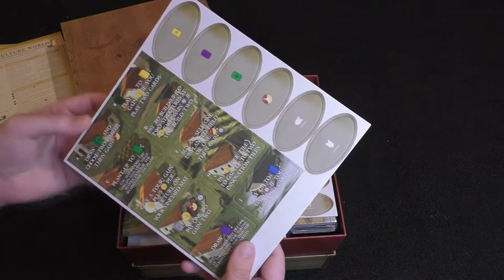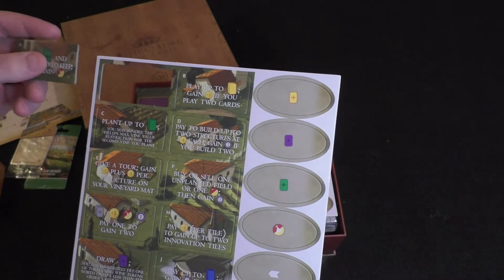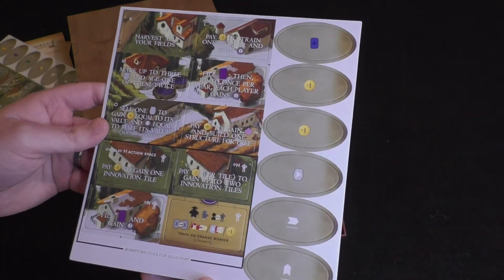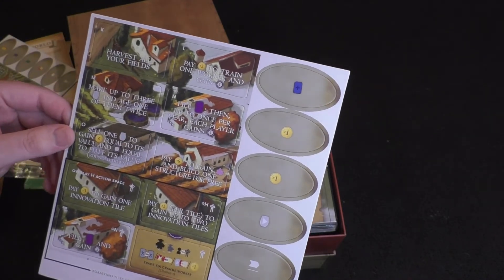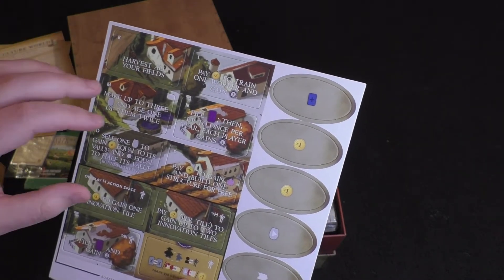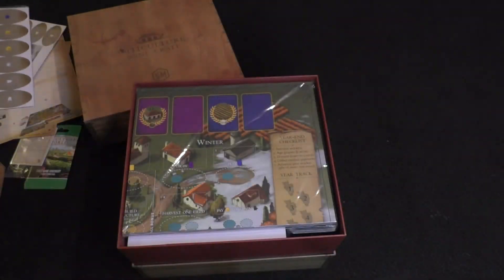We've got some tiles here that use a very similar art style to the original — draw some cards, choose two to keep, then gain some wine tokens. I really like the artwork in Viticulture; it's one of the things that draws me back to the game. I believe the artwork was done by Andrew Bosley this time, whereas the original was Beth Sobel's artwork. It does feel very similar — Andrew Bosley's style has more of a rounded feel, but it still looks pretty close.